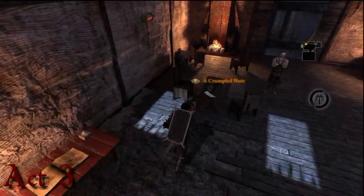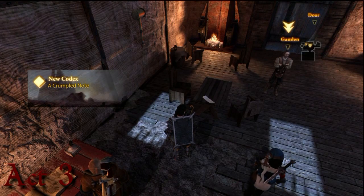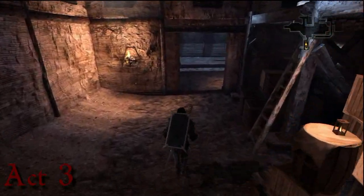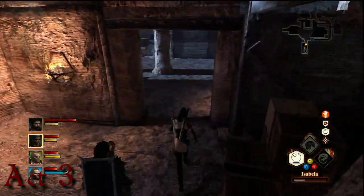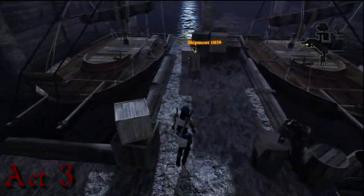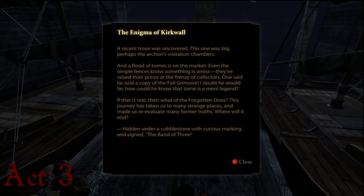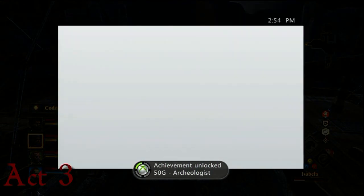Now on the side quest Gamlin's Greatest Treasure — when you talk to Gamlin, there's a crumpled note on the desk. Make sure you pick it up and then a quest starts. Later on in the quest you'll be inside this area. On the Docks on the left-hand side, towards the end, there's going to be an Enigma note there. And we got 50 Gamerscore for that one.